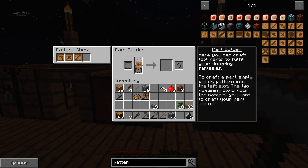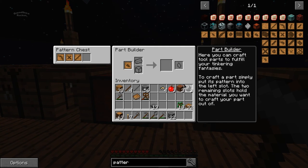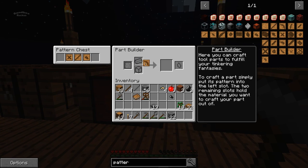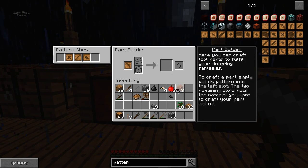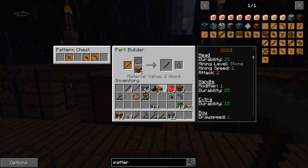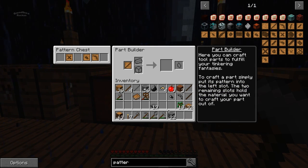If we're going to make this head out of flint, you need two flint. If we're going to make the axe head — yeah, pickaxe head. I guess you can add the modifiers and stuff in here as well. We want to make the rod out of wood, and the binding — maybe make the bindings out of stone, just because we have a lot of it right now.